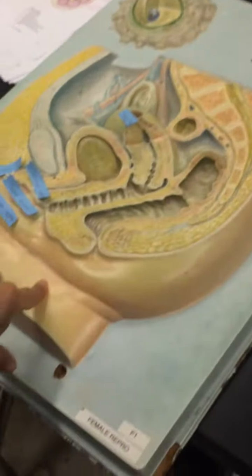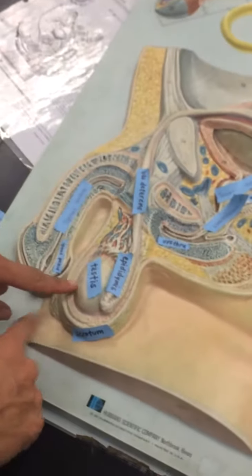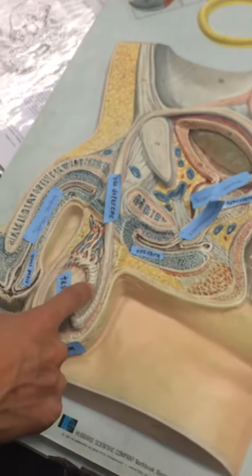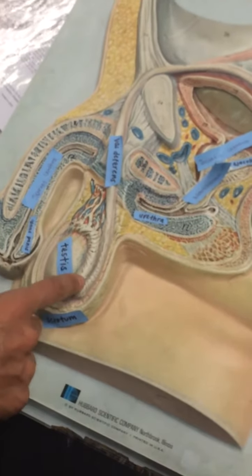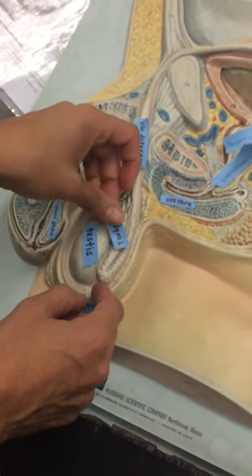And then for the male. So the male — you've got the testes, where the sperm is produced. Epididymis, where the sperm is stored and then matured as well, so it's given nutrients here.